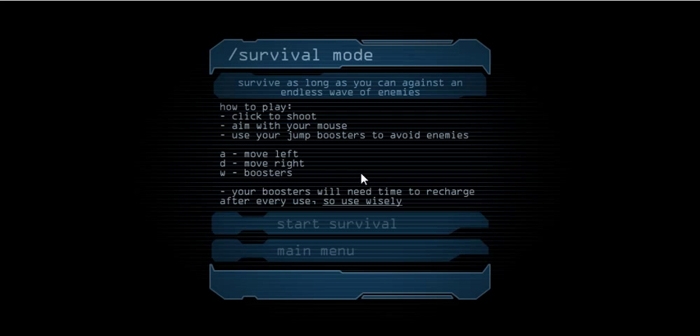Survive as long as you can against an endless wave of enemies. Click to shoot, aim with your mouse, use your jump boosters to avoid enemies. A to move left, D to move right, W for boosters. Your boosters need time to recharge, so use wisely.